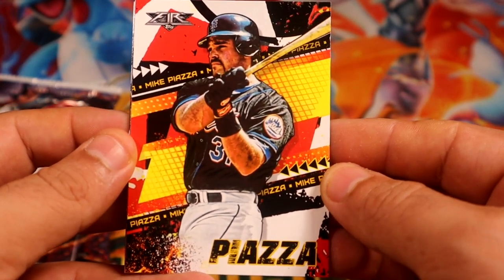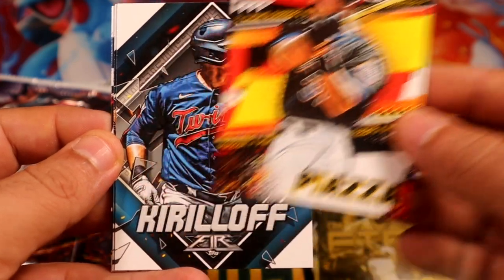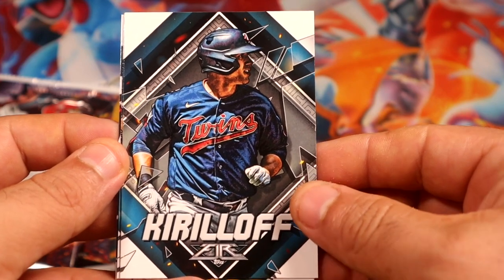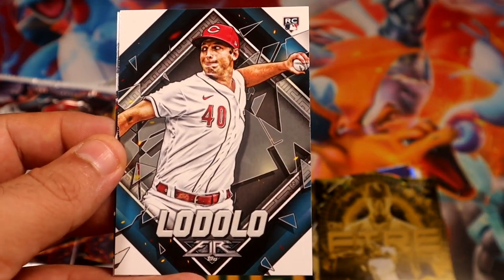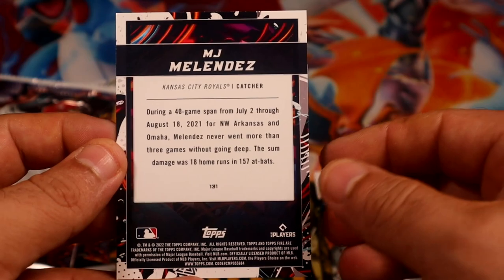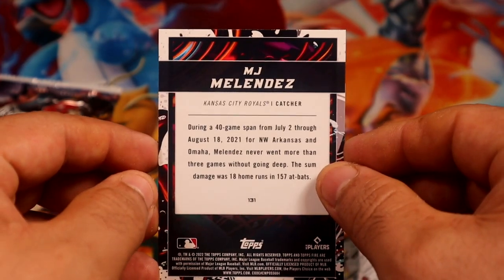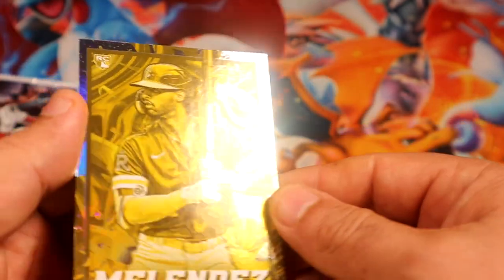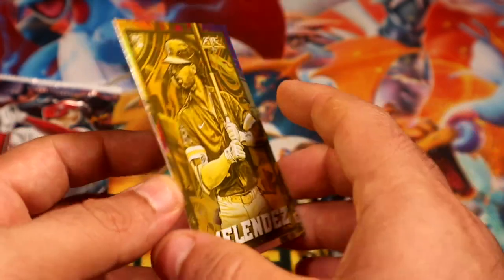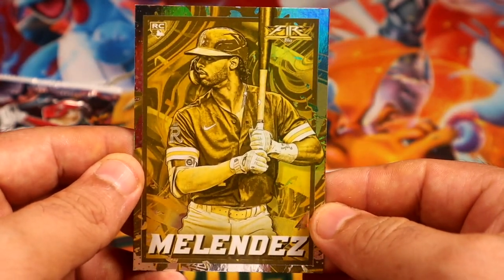Piazza for the Mets — sorry, Ken if you're watching, there you go. Kirilov second year, Lodolo Rocky card for the Reds, and we have another gold in the same pack. MJ Melendez Rocky card for the Royals. Okay, pretty awesome!